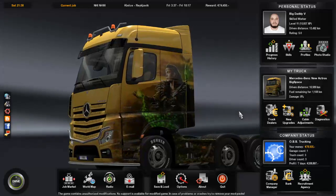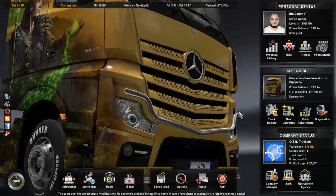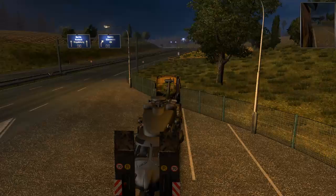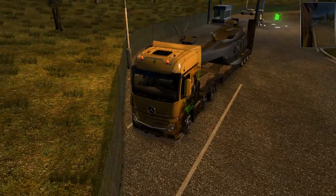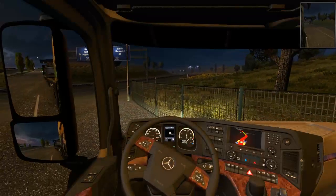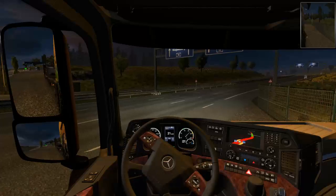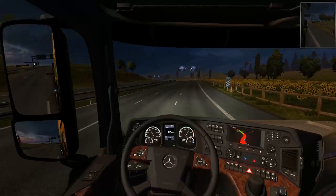Now the interesting thing about this — I'm looking at my truck and I notice no lights. Where did my lights go? You see my bull bar, you see my top bar, but I've got no lights. Why is that? That's awfully strange — did they accidentally get removed? Well, we're just going to have to find a garage at some point. That really sucks that my lights are gone.